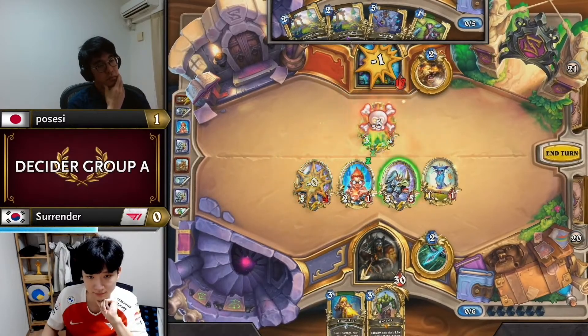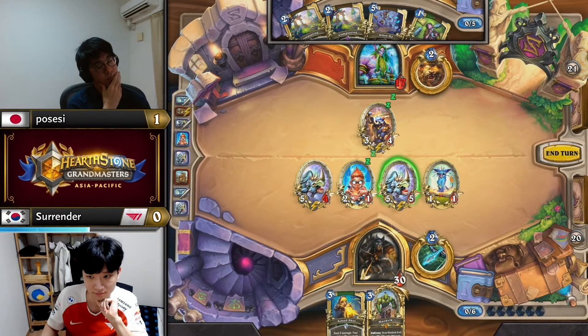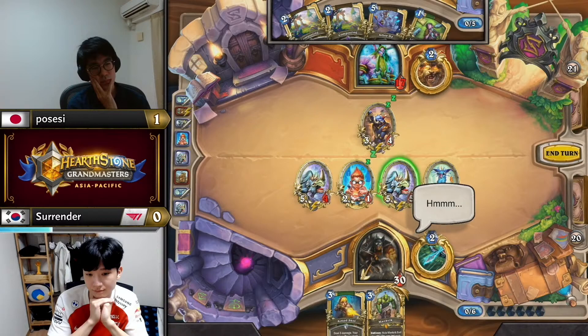Even if a poisonous happens Surrender is still safe. And if they play Arbor Up, you kind of just win next turn anyway. If Park Panther happens it's fine — it only trades into the 5/4 and he still has to face-tank the Rhino a lot of the time to kill it.